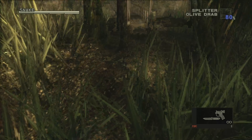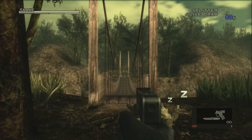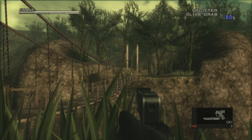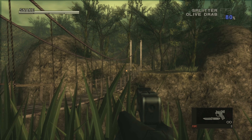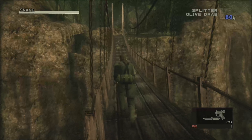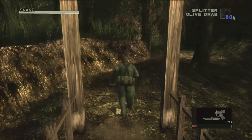You can deal with these guards a bunch of different ways. The easiest and safest way in my opinion is just to shoot the first guard, wait for the other two on the bridge to get closer, shoot them, but don't knock them off the bridge. And don't fall like I almost did. Get to stable land, then shoot the last guard in the area to move on.